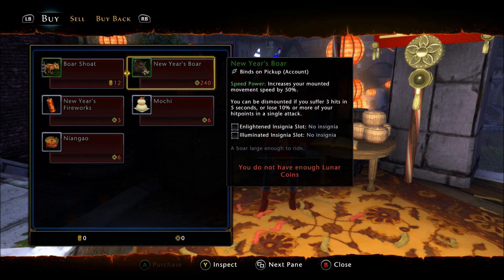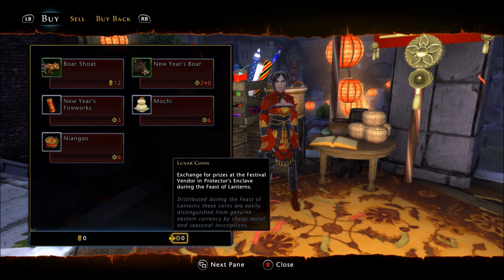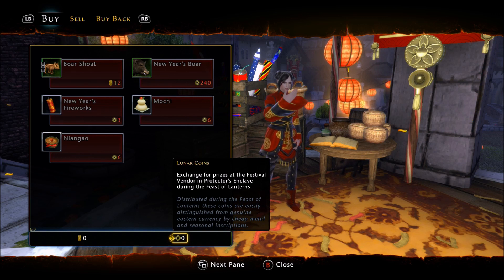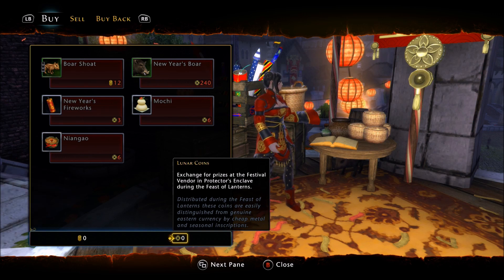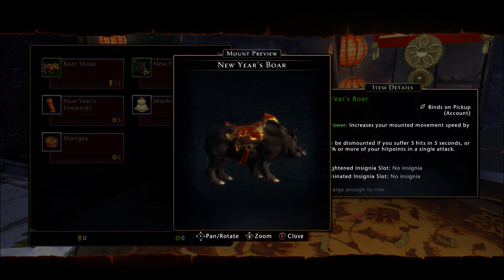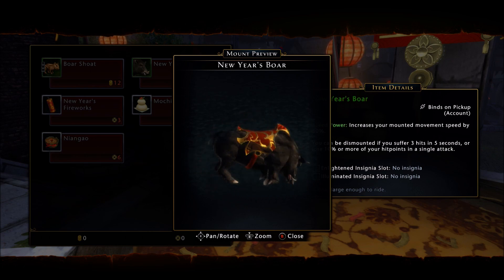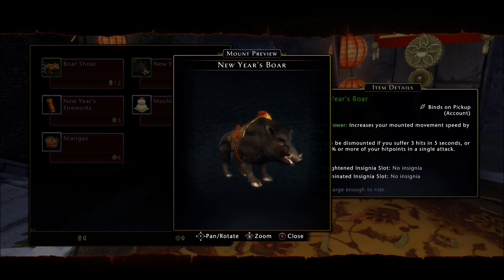We also have a new Mount Skin — the New Year's Boar — and it's going to cost you 200 of the other currency, which is the Lunar Coins. The Lunar Coins are the currency that you're going to be farming non-stop. It's literally a boar skin with a Chinese saddle-looking mohawk thing on it.